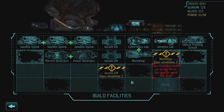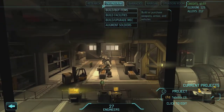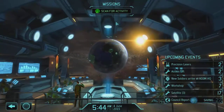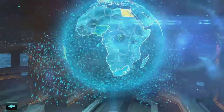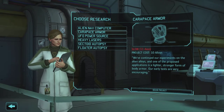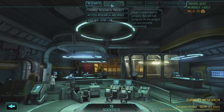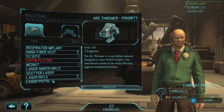We're basically waiting for the workshop to be done so we can build another satellite uplink and expand out that next row. Because I'm doing the voiceover I'm going to be cutting some of that early stuff out, but we build some stuff. These precision lasers come up which gives me the scatter laser — the shotgun equivalent for lasers — as well as the sniper rifle. Then I decide to get the carapace armor because we've been on standard armor for way too long and we need some real armor.